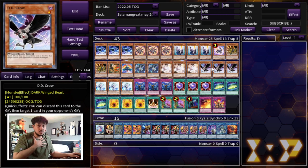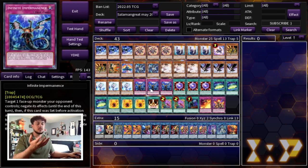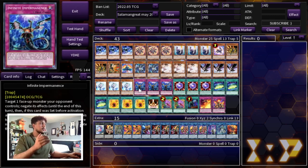Triple DD Crow — I think this is one of the best hand traps in the format. It hits a multitude of decks and also avoids things like Branded Lost, which a lot of Branded builds are on, so Ghost Belle can be dead sometimes against them but DD Crow is always going to be live. DD Crow is also live against the Therion matchup and even just random rogue decks. You have three Effect Veiler and three Infinite Impermanence — Despia and Swordsoul kind of fold to Imperm and Veiler especially if you hit their normal summon, so those are very important in today's format.